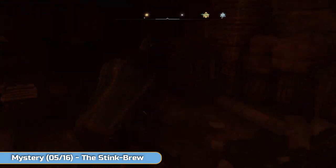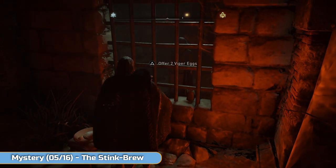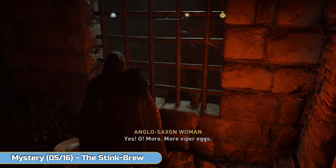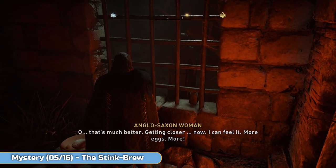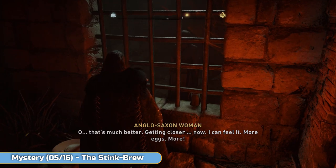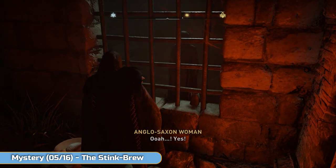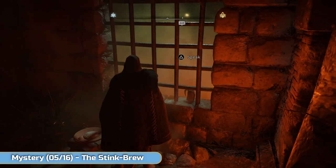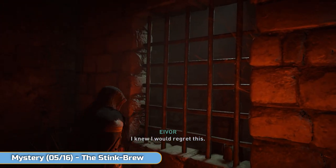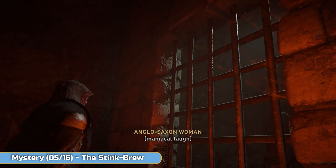Once you've got nine eggs go back — it doesn't have to be nine at once though, so you're going to be giving two, then three, then finally four. And yeah, this is a thing that just happens. This is a really weird one. Speak to her again once she's let go and you'll finish the mystery.